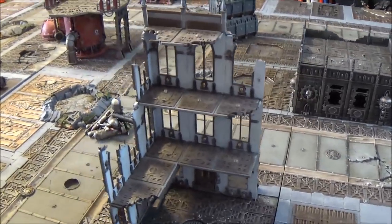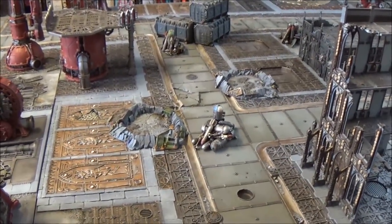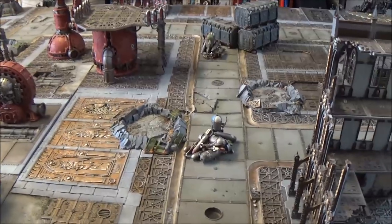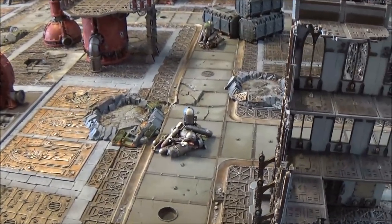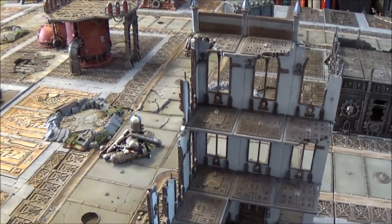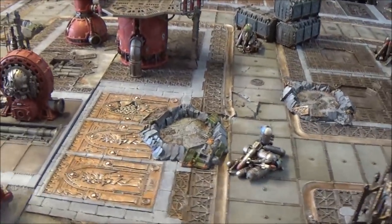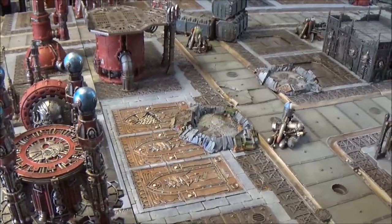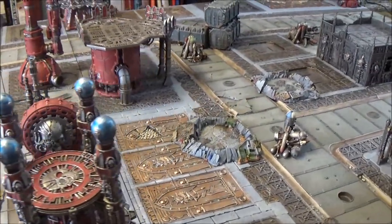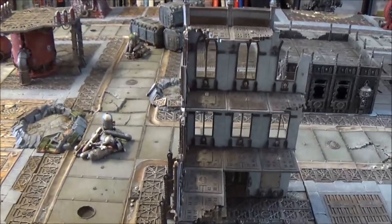We'll be using additional rules - we're going for the City Fight rules found in the book and adding that on to the game. All bits of terrain on the board are going to count as ruins. Cities of Death gives you the ability to have intervening terrain and get cover from it. If you stay still in cover and don't move, you get a plus two to your cover save. There are also additional rules for grenades, and if you stay on the road entirely during your movement phase, you get an extra two inches to your movement.